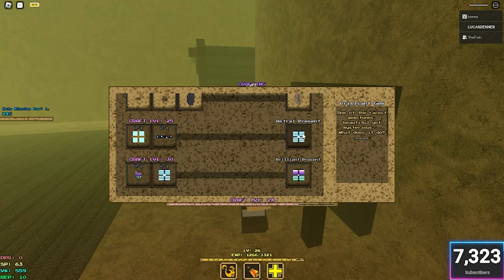I also don't know how to get the Brilliant Gem. But today I'm showing you how to get Astral Presence. The first requirement is you need to be crafting level 25, and I'm going to tell you my recommendation on how to do that. You're also going to need Astral Wrapping Paper and a Binding Orb.